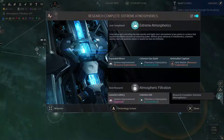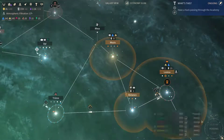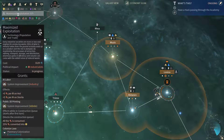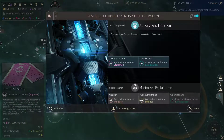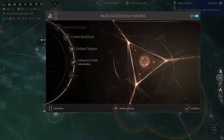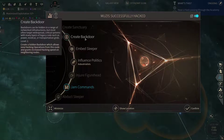Let's move the fleets and let's end turn. Atmospheric filtration is done, so now we can colonize an ash world. Muses got hacked — it could create a backdoor.